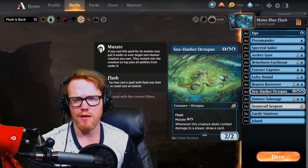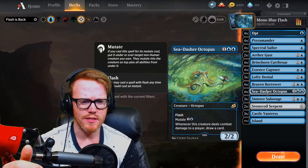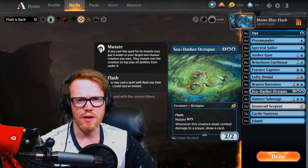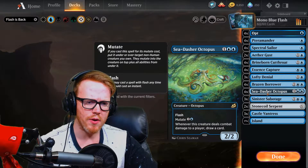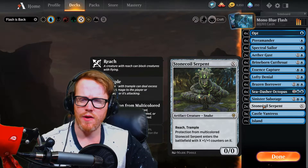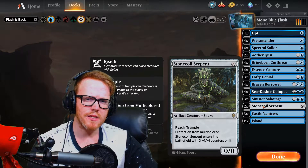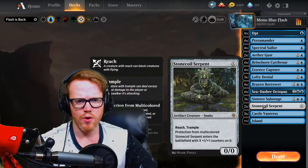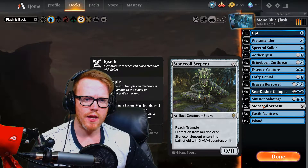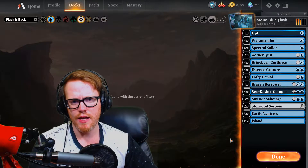I'd say Sea-Dasher Octopus is probably your best target to craft just because it's going to be relevant in a lot of mono blue or blue-centric decks, and even in Simic or mutate style decks. Stone Coil Serpent is also a good card to have - it'll be around for another year and it's a good value. You don't need a full playset but it's great for decks like Simic Counters. We have two in the main board. We also have a sideboard in case you want to play best of three, or if you want to build this in real life as a starter base.